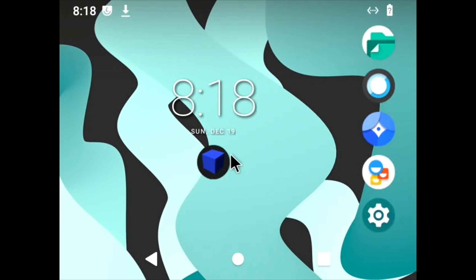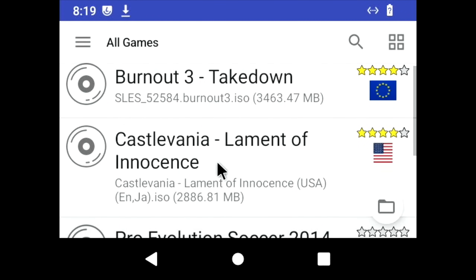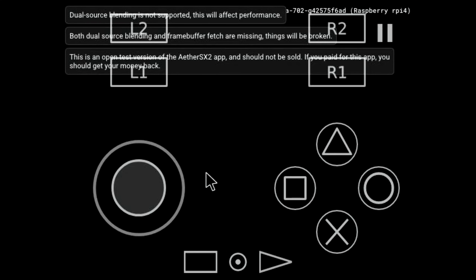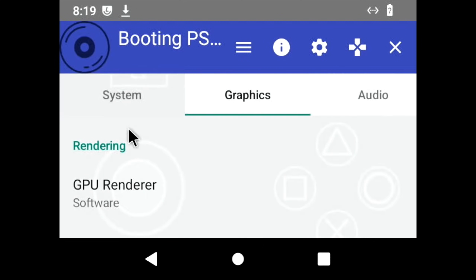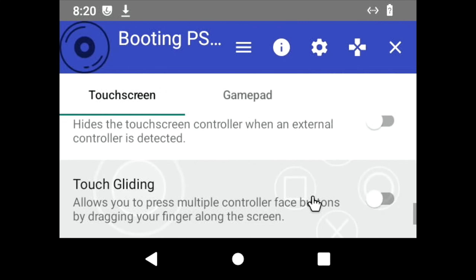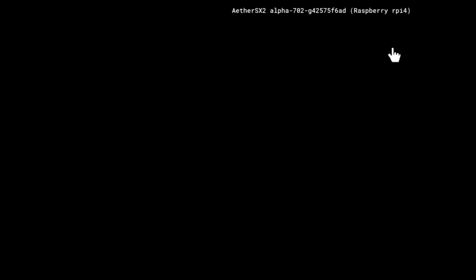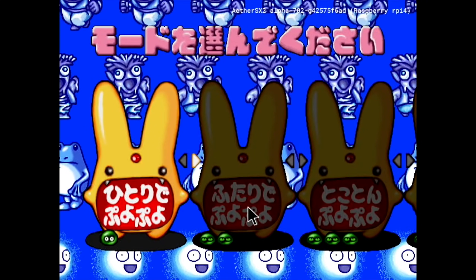Let's click on the emulator. You can see it scans for what games are on there, and I've got a few games already. The ones I had more success with are things like Puyo Puyo, which is very easy to run. I probably need to get rid of the on-screen graphics. So under General, on the GPU render, you need to put that on software - it doesn't work on Vulkan or OpenGL. Fills the screen really nicely, as you can see.